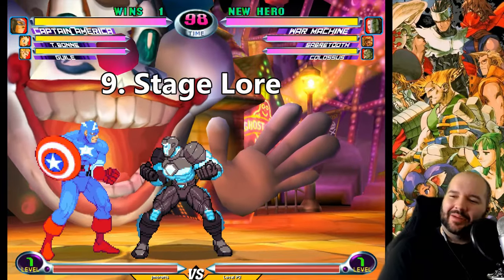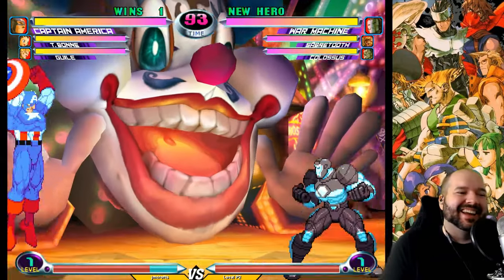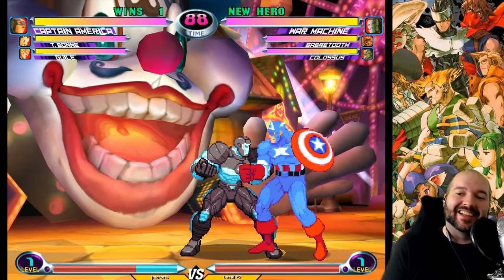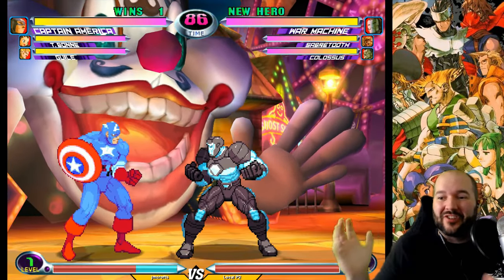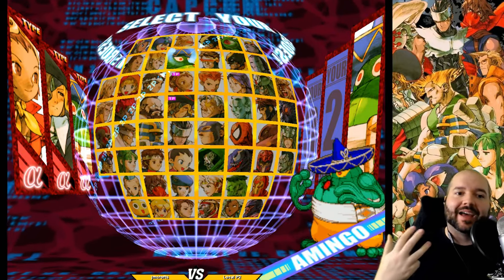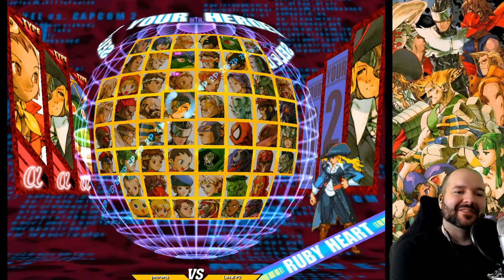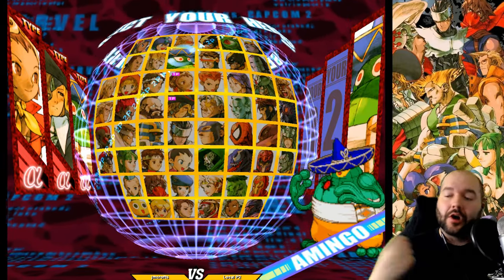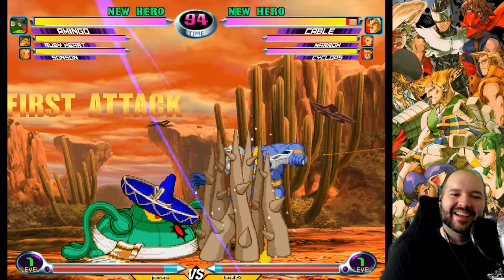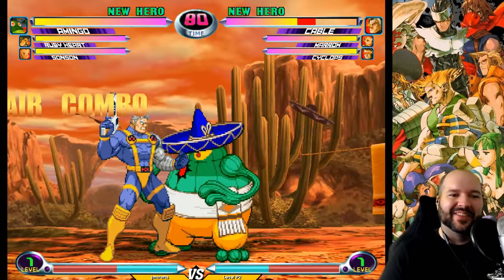A common complaint about this game is that the stages are just generic — not Marvel stages, not X-Men stages, just random venues to fight in. But there are three characters created specifically for Marvel vs. Capcom 2 who don't exist in any other game: Ruby Heart, Sansan, and Amingo. They each actually have their own stages. This is Amingo's stage — you can see a sombrero back there, and doing combos can make the sombrero bounce around on top of the cactus.